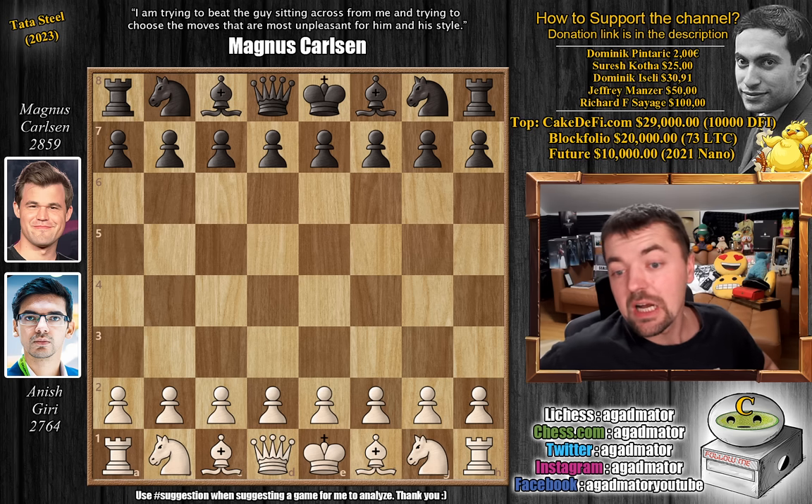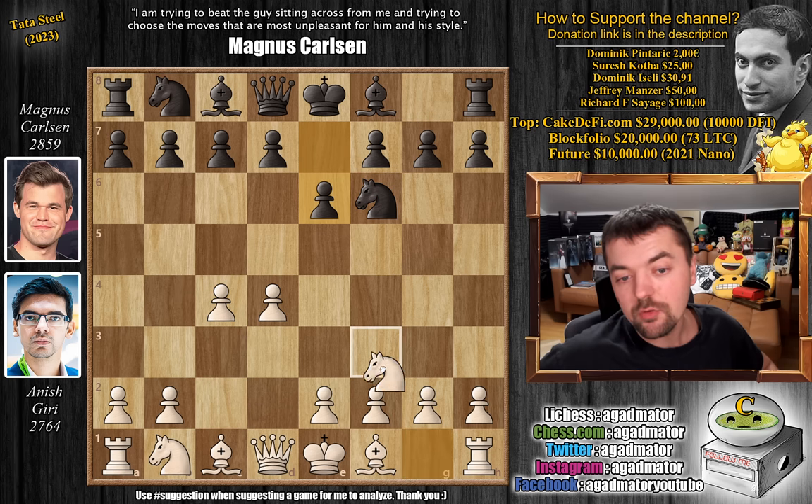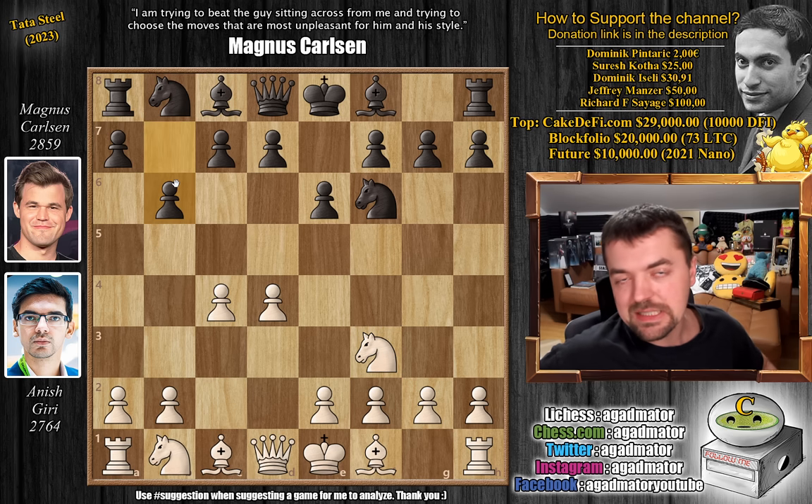Let's dive straight into it. Anish with the white pieces opens with D4. We have knight to F6 by Magnus, C4, E6, now knight to F3 going for the anti-Nimzo, and Magnus goes for B6 — the Queen's Indian Defense, still the most popular reply to white's knight to F3. We often say that even though AlphaZero said it's really bad for black, the problem is humans are just not able to play on the level of AlphaZero.